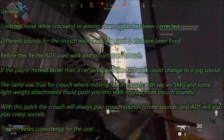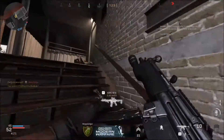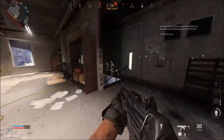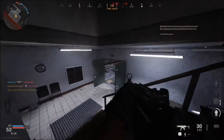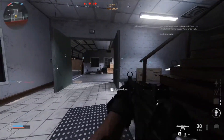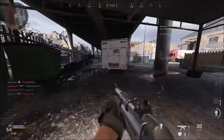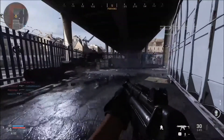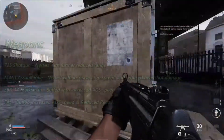So first off, in general, we have different sounds for crouch walk, walk, jog, sprint, etc. Before this patch, ADS used walk sounds and crouch used crouch sounds — these sounds are tied into the actual movement and function you're using, whether ADS or hipfire. So be aware of what you're doing to change your noise level. Aiming down sights now makes you a little bit quieter than if you're just using hipfire.